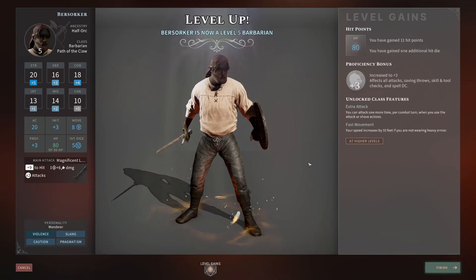Start the long rest. Level 5 Barbarian — or Berserker — extra attack, lovely. Proficiency bonus increase and fast movement.